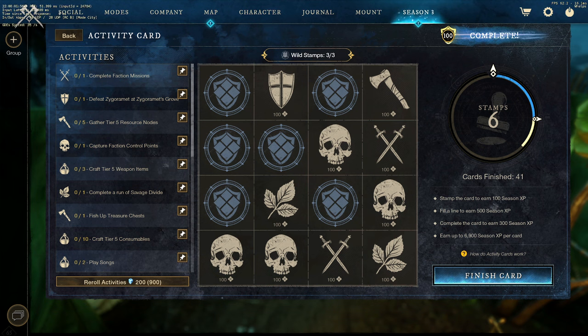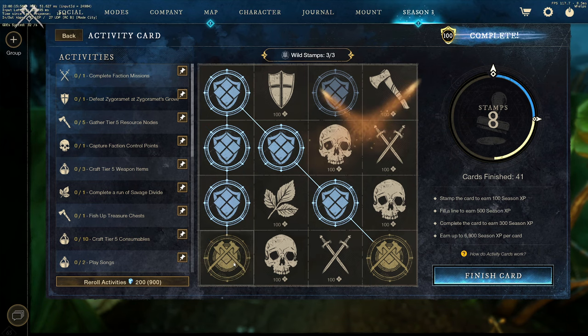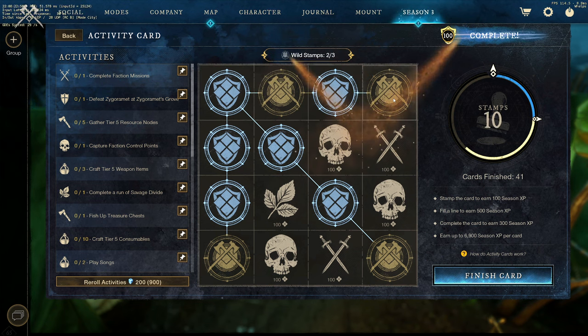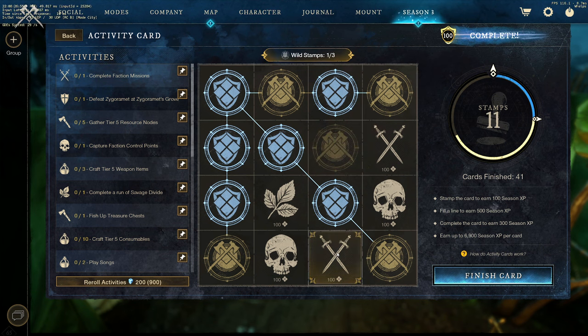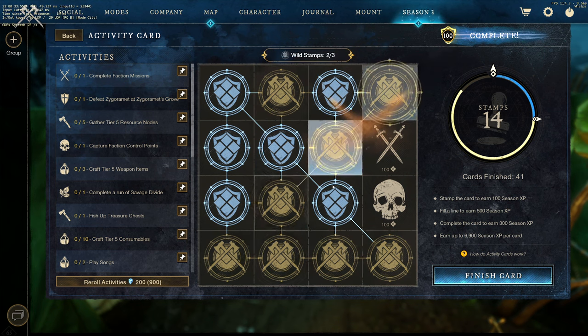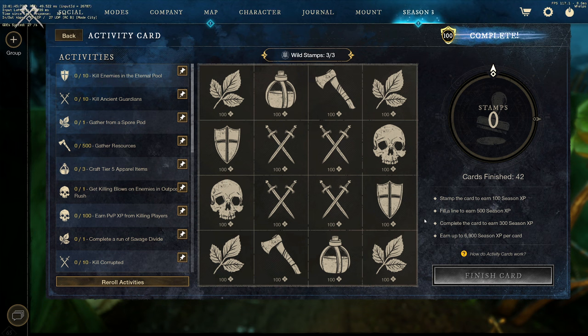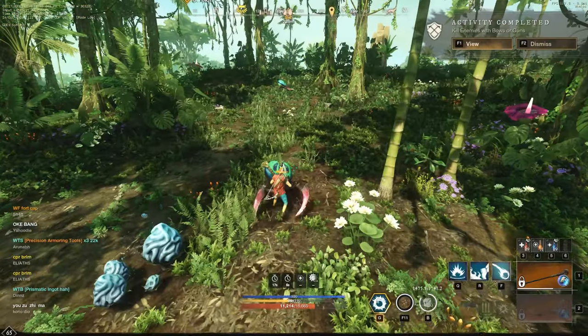Your first aim is to complete at least 6 cards without completing a line. Then we just use Wild Stamps to complete the whole board like this. That's it — our Wild Stamps are full again. So you go for 6 cards and then complete the board.